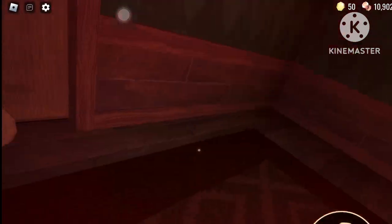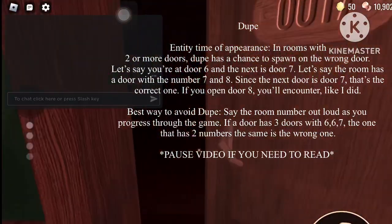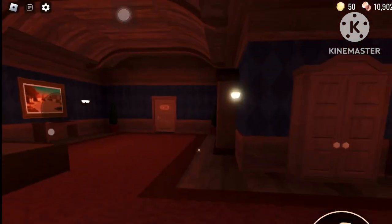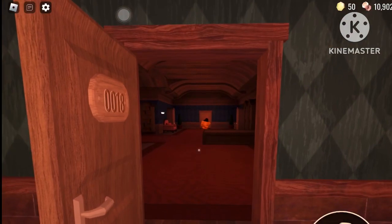That was apparently Duke — he's supposed to attack every time you open the wrong door. Right now we're at door 17. Now we have door 19 so we have to go to door 18. My friend just got duped.